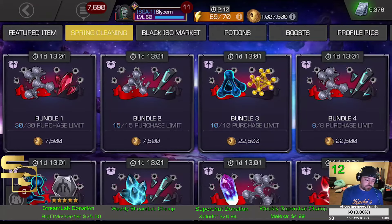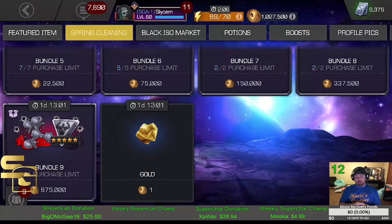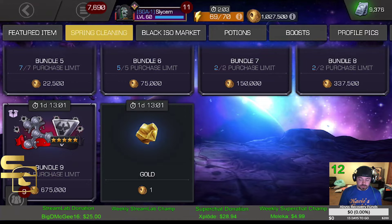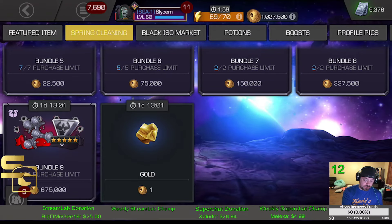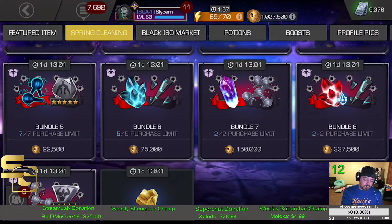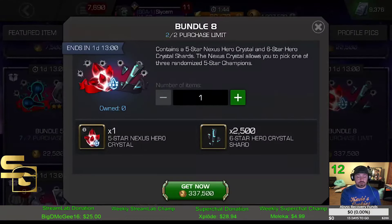The very first thing — when I looked through this — Bundle 9 for me is a complete waste. I think I've got three generic five-star Awakening Gems right now, and the T5B is not anything that concerns me. Bundle 8 I kind of like; I like the idea of a Nexus Crystal. Hopefully you get lucky and there's an option or two you want to pick up, and there's a good chunk of six-star shards, which is what I'm really after. This is all about acquiring as many six-star shards as I can in the most intelligent way possible.